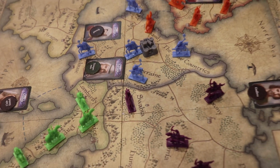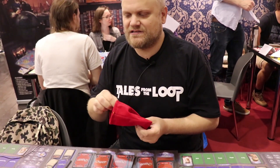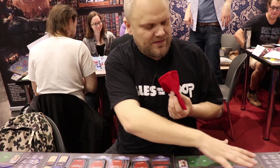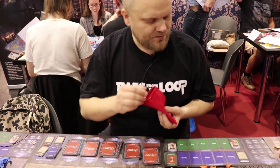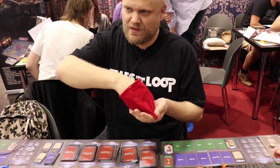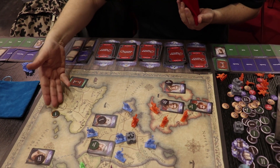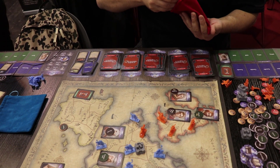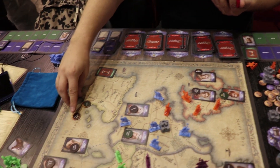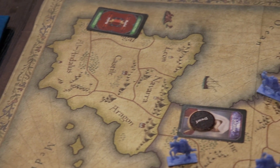Every player has a trait bag. A trait bag contains the traits of your ruler and all of the people in your dynasty. So when you do something in an action, you reach into your trait bag and pull out a trait. If it's a green one, like 'pious,' it's generally good — it generally succeeds. If it's a red one, for example 'cruel,' it's generally a fail. There are exceptions, but that's the base. So the better your dynasty, the better traits you have in your bag, and the better your chances are to succeed. Traits are very important in this game.